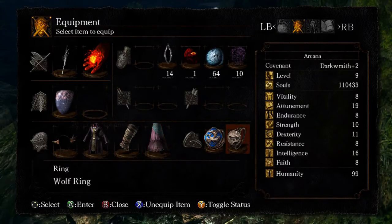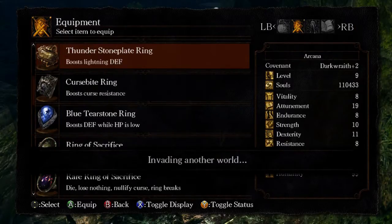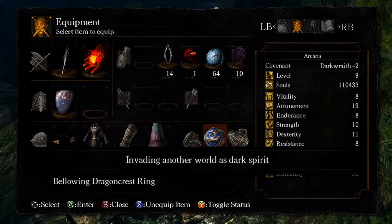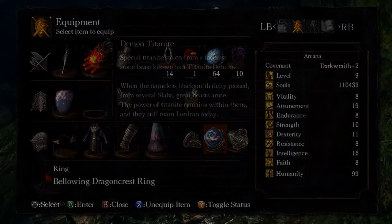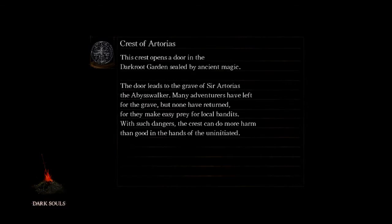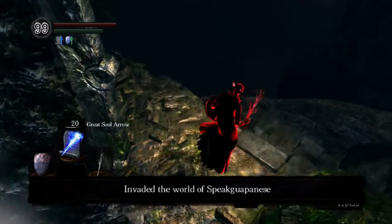Now, you can see, sometimes in regards to rings, sometimes I wear the wolf ring. I don't usually wear it. A lot of times I use the ring of steel protection. It's kind of a very basic type of ring, but the majority of people who do PvP use melee weapons instead of spells. So it's best to prepare for something like that by giving myself a little bit of extra protection. I know the amount of protection is kind of small, but I enjoy it.